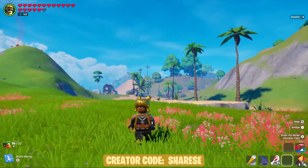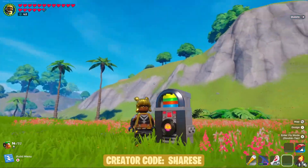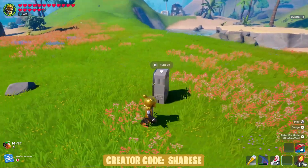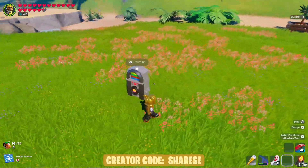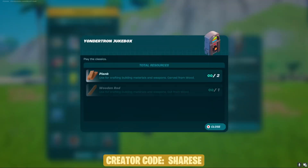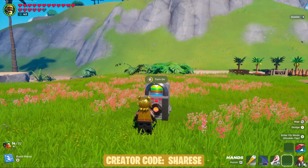Hello and welcome back to my channel! Today's update is v3.13.0 and they have added this jukebox. It plays your jam tracks from your locker as long as you have the sound turned on — I do not, so I can't showcase the music for DMCA purposes. To craft it, you need two planks, a wooden rod, and two cord.